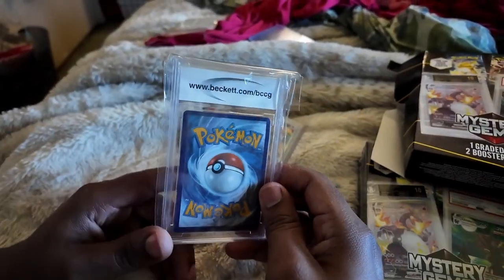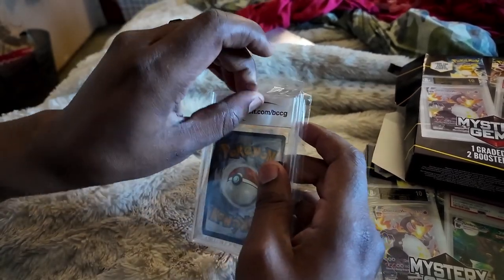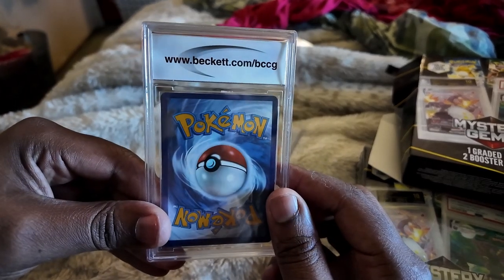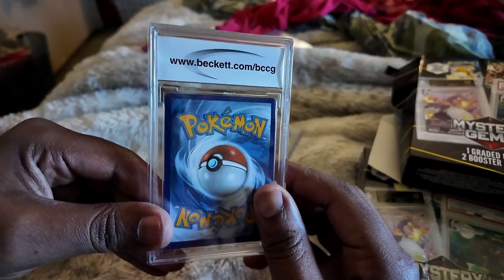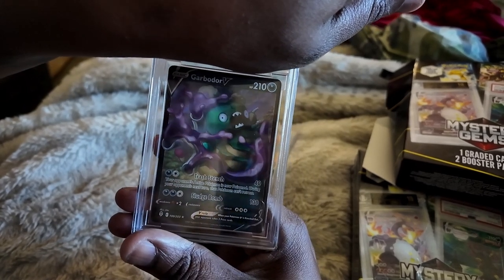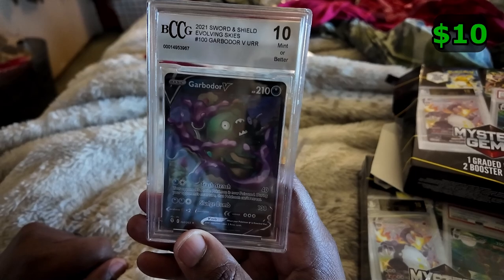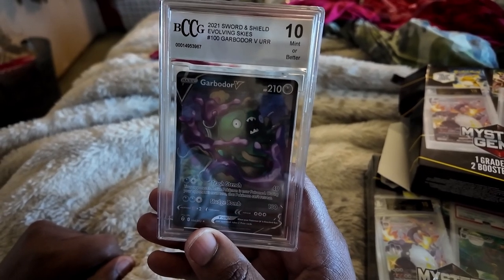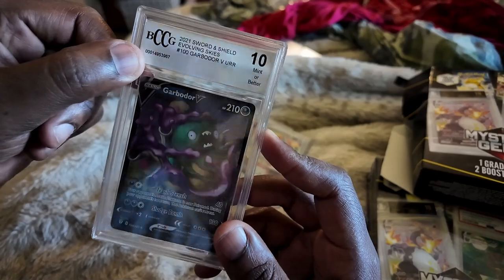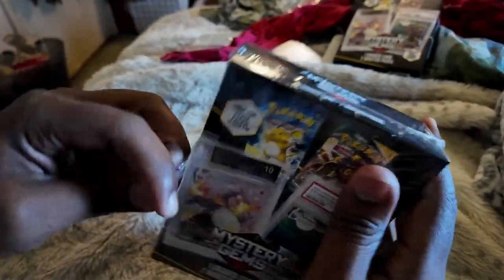It is a Beckett — the question is what Beckett do we have? The reveal is a Garbodor V from Evolving Skies, coming in at a Beckett Mint 10. This is an old Beckett label. Let's get into the second one and see what we have.